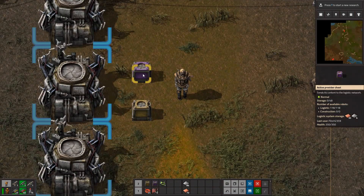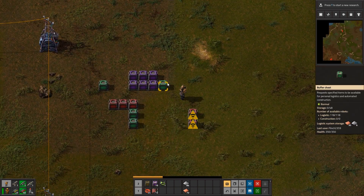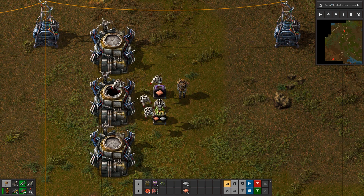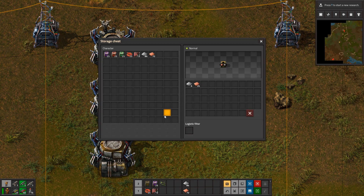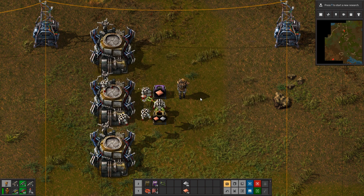All you really need to know about are storage chests and provider chests — the rest is all unnecessary. In this example, items are being moved from the storage chest into the active provider, only for the robots to put them back in the storage chest. That is because by default storage chests will accept any item. To fix this, we must utilize the filter mechanic. Unfortunately it is limited to one item type per box.